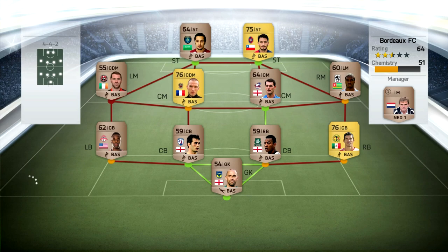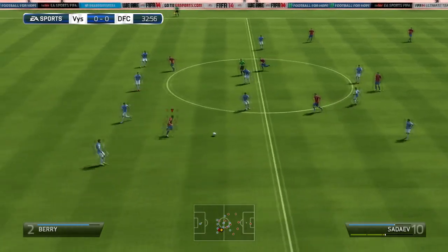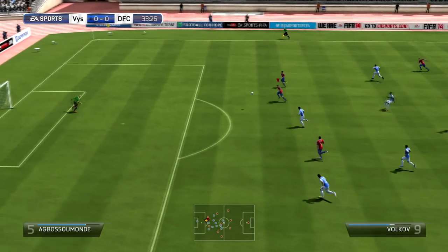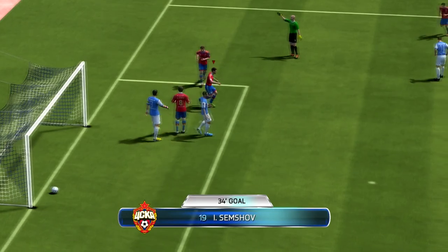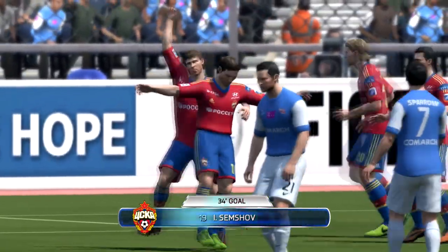The first opponent we come up against has a left mid in his right mid spot, a CDM in his left mid, and a CDM in his CM. All over the place once again — not proper positions. Anyway, it took a while to break this guy down. We scored a fair few goals in this game, but the first one only came in the 34th minute. I guess you could call it sweaty.